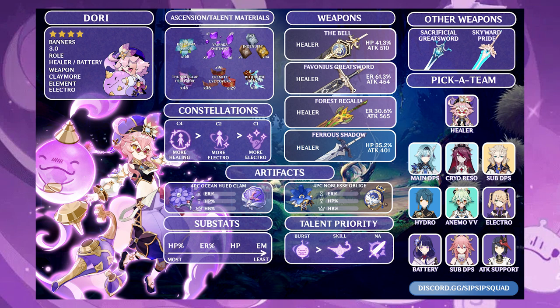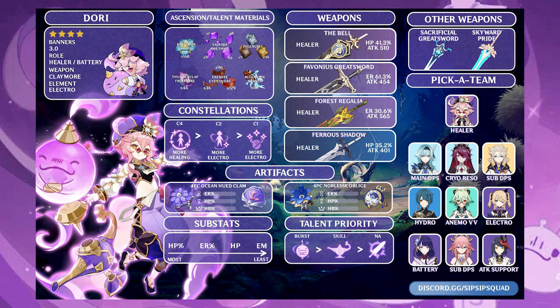Dori has a very high energy recharge requirement, struggling to generate enough energy to cast her burst on cooldown, which is a big problem as it's the only part of her kit that provides healing. We recommend The Bell for HP bonus, but make sure to take some additional energy recharge substats. You could take a Favonius Greatsword to help with energy while focusing on HP substats for healing, or even the new Forest Regalia for an interesting option of providing your team with elemental mastery.